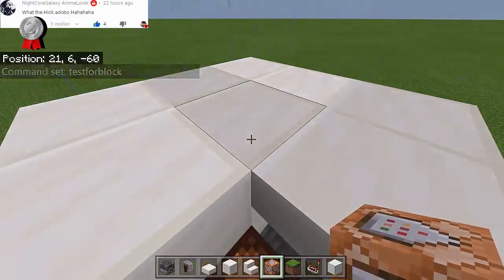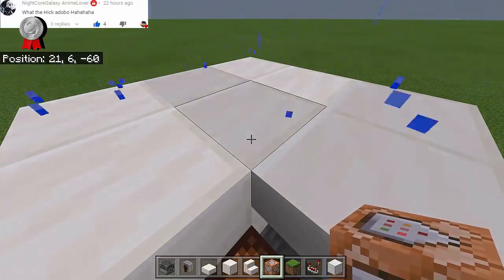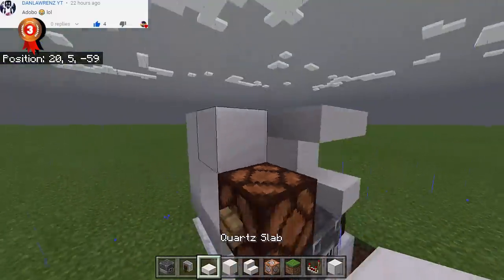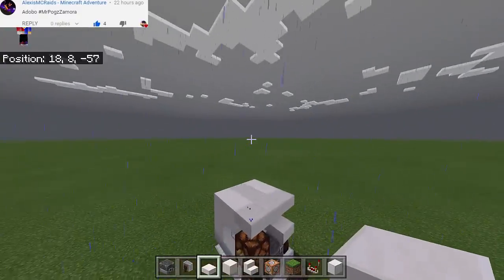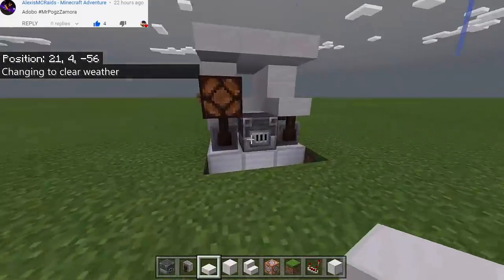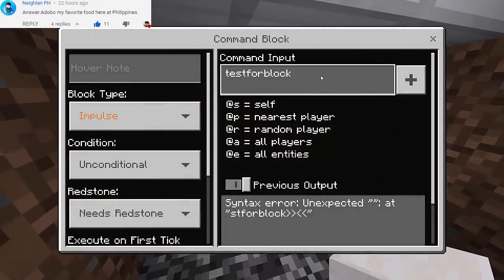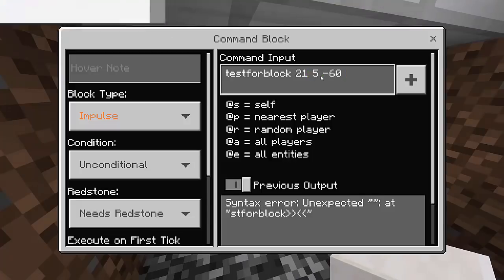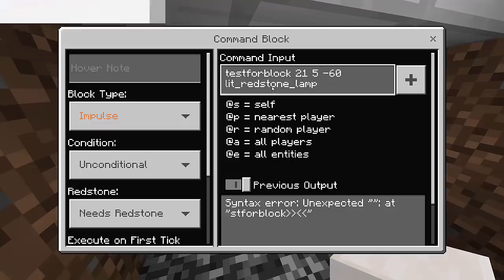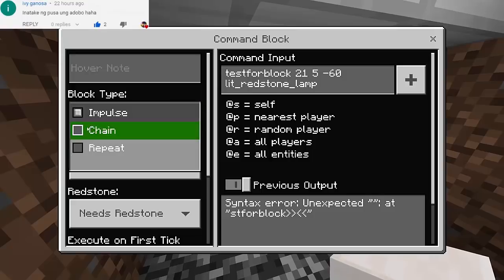My coordinates right now are 21, 6, and 60. So instead of 6 you're going to change it to 5 — so minus 1. So my coordinates will be 21, 5, and negative 60. Let's put back this slab. And then let's go back and put inside the command the coordinates: 21, 5, and negative 60. We are looking for the block — it must be lit redstone lamp, so lit_redstone_lamp.